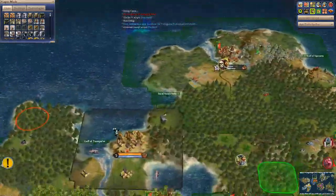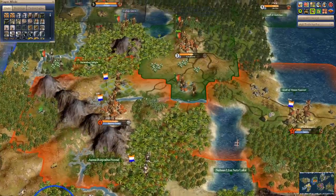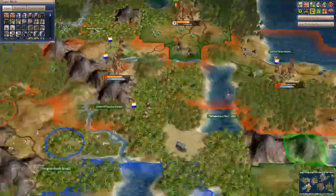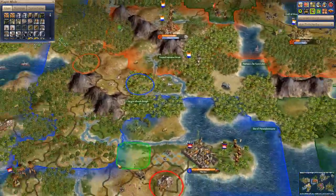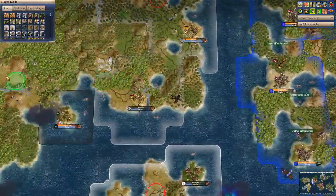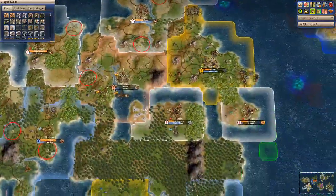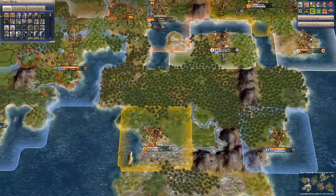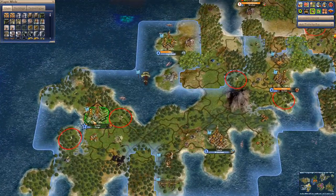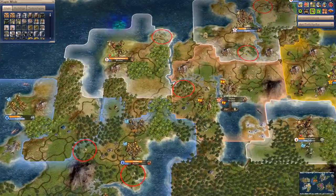Our continent — I think we have the smallest continent. It's got a very interesting structure to it, to say the least. The southwestern continent is still a bloodbath, but Athens is looking like it's going to be the beacon for the world here.